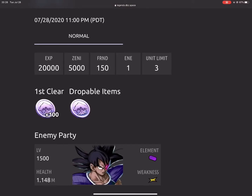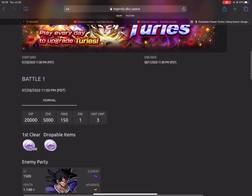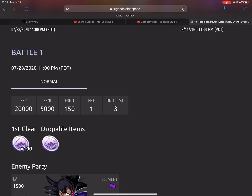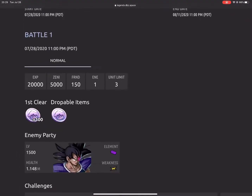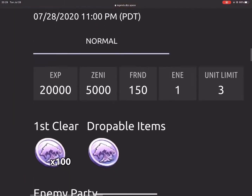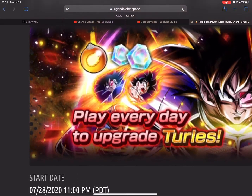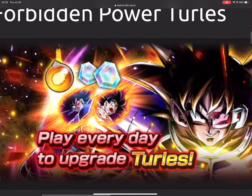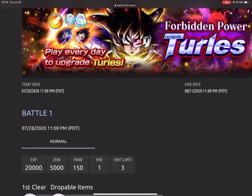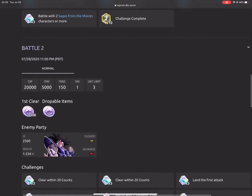I thought it was going to be rarer — similar to the second anniversary medals where you'd only get one per mission. But it looks like you're going to be getting around 100. I don't think there's a boost to get more medals, so we'll see how that works. It could take 1,000 for Sparking Multi Z Power. There might be a limit, like the co-op exchange shop where you can only exchange for 300 Chrono Crystals — hopefully not, because that would really suck. At the end of the day it's a business and they're not going to give stuff away for free.